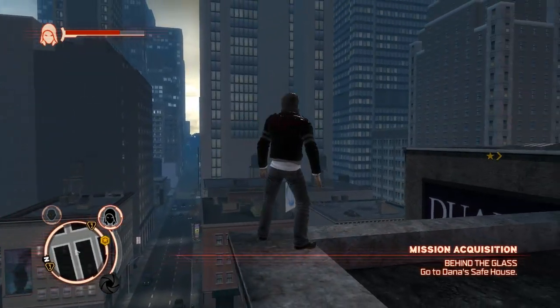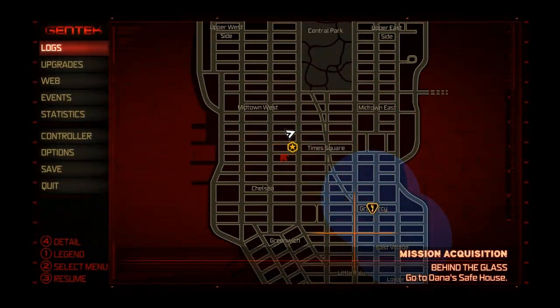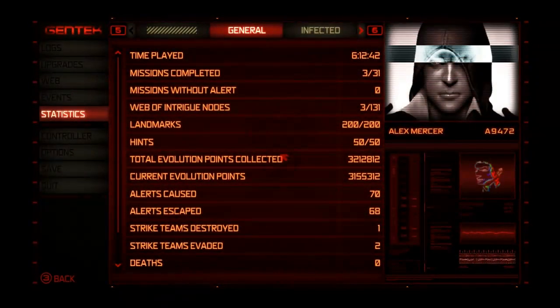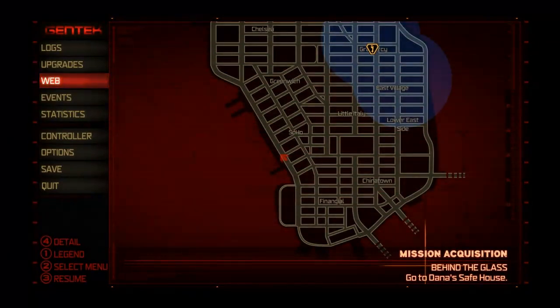Hello everyone and welcome to the Web of Intrigue videos for Let's Play Prototype. This first video will cover the first sequence of targets. There are a total of 131 nodes. We've already collected three of them, but now that we're out of tutorial territory the rest have shown up.